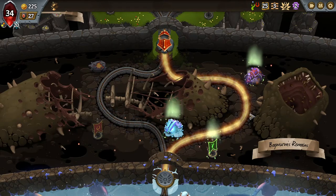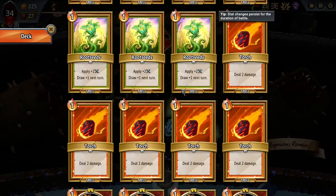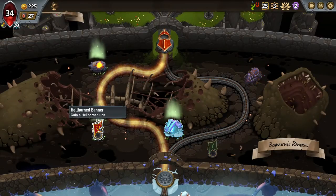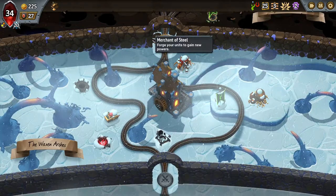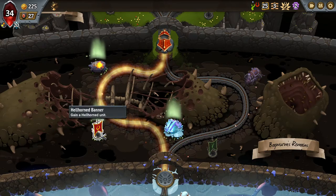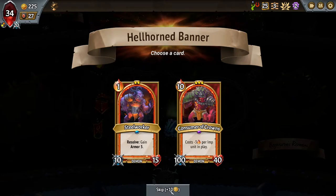Getting some spell power on my Horn Break certainly isn't bad, but we could simply Duplicate the Hidden Passage, which would probably be helpful down the road. Hellhorned units tend to be better than Awoken when you're playing the Exiled Clan, so I might go that route and look to visit the Merchant of Steel to improve our units, then find the Merchant of Magic somewhere down the road. Let's visit the banner first — Consumer of Crowns, I don't have any way to cheat that into play unfortunately. Steelworkers are just absolute trash, so we'll skip that one.